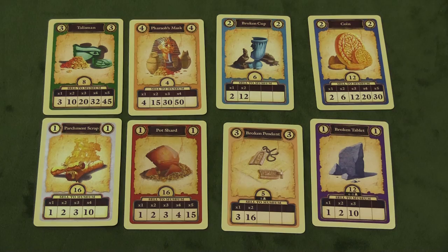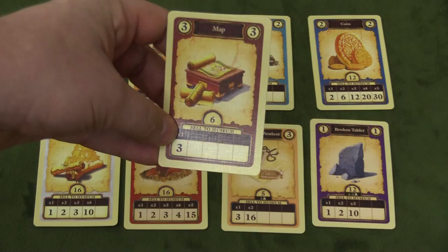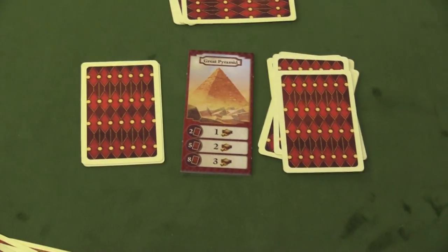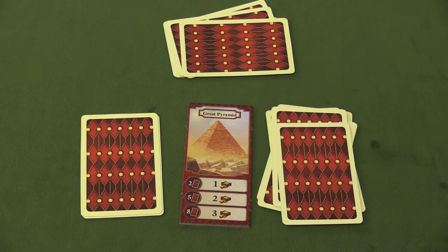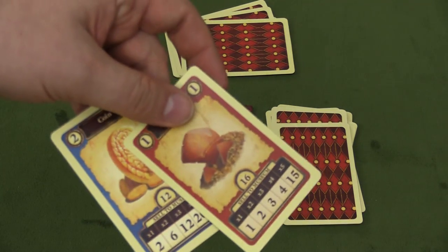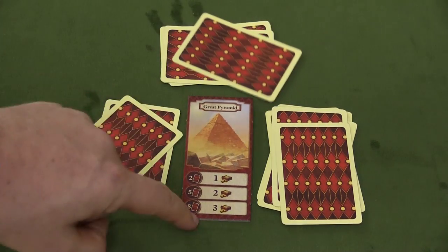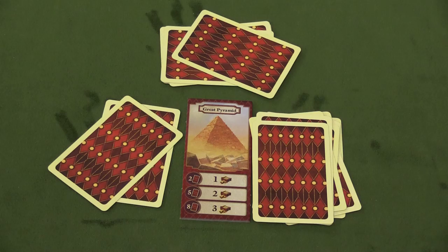There are also map cards. Map cards have a value of three in the marketplace, and you can put one in front of you for three points, but you're usually going to want to use them as an action to go to the monument. You can discard a map card — it's removed from the game — to take a pile of two treasure cards and add them to your hand. Or you might wait until you have two map cards to take the pile of five, or three map cards for the pile of eight.